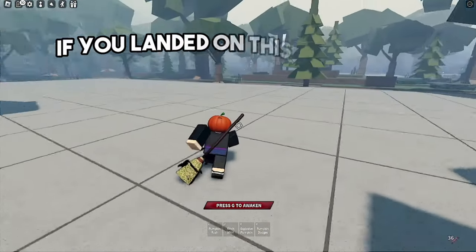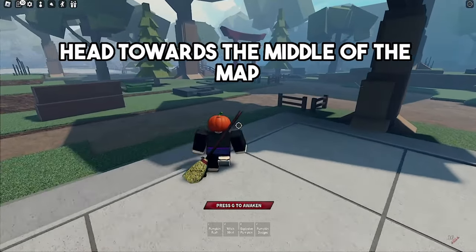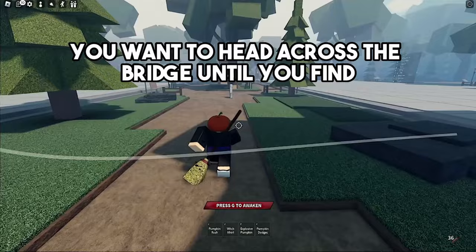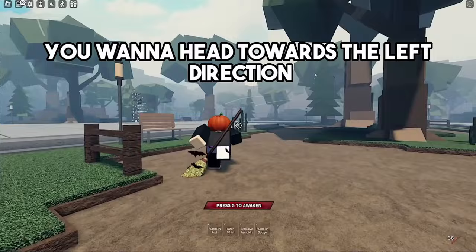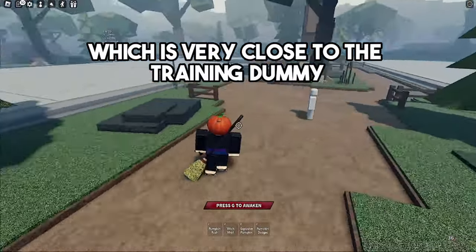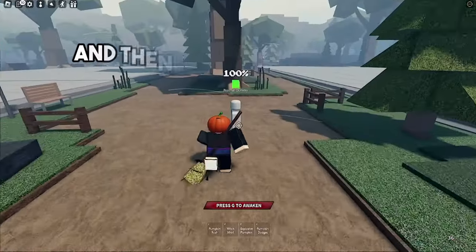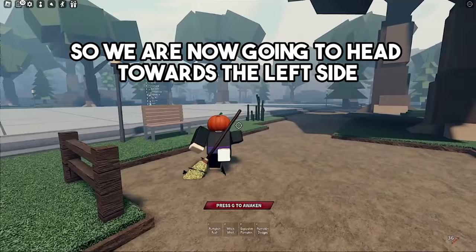First things first, if you landed on this side of the map, head towards the middle of the map and cross the bridge until you find the training dummy. Once you find the training dummy, head towards the left direction. If you spawned around the middle of the map, which is very close to the training dummy, find the training dummy and then head left.